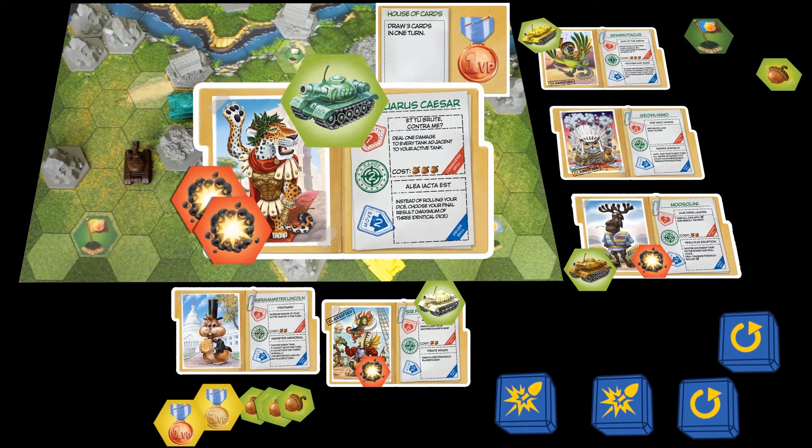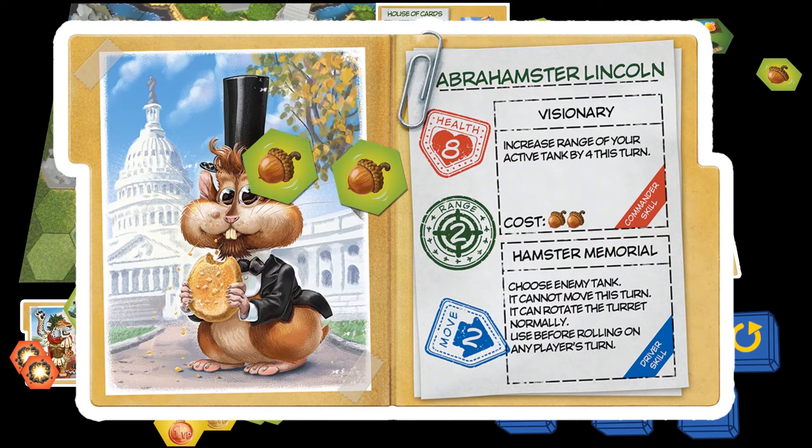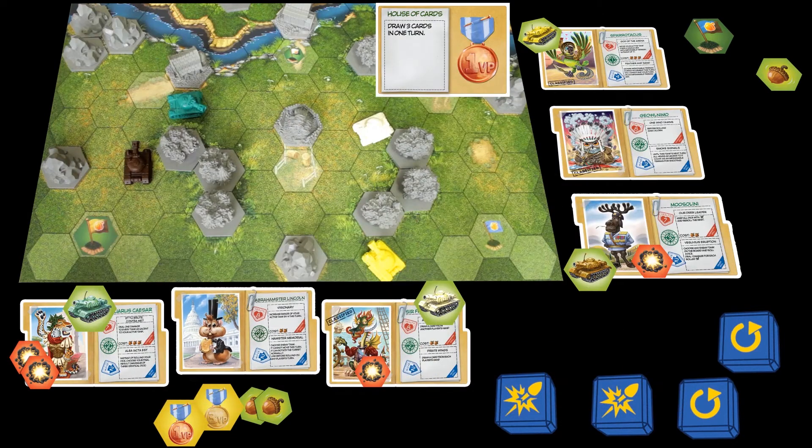Fortunately, commander Abrahamster comes to the rescue. Using his commander skill, he extends the range by 4 and lets both shots land.